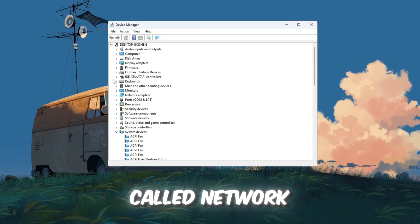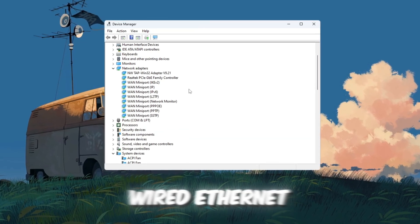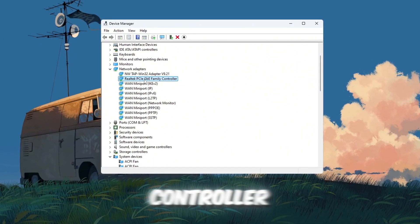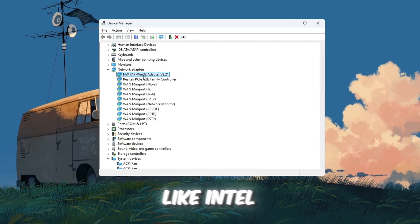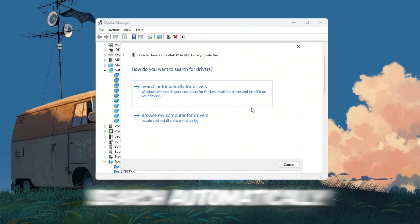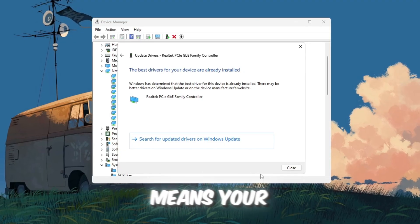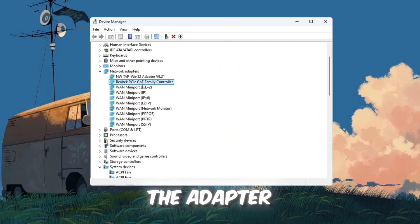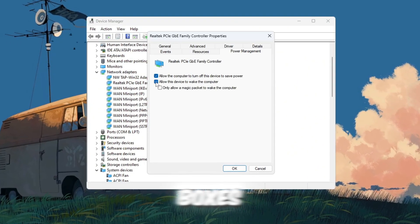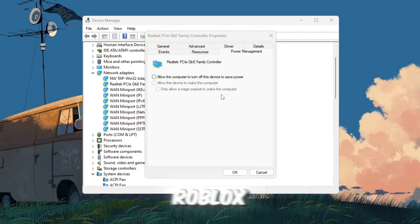In Device Manager, find the section called Network Adapters and click the arrow next to it to see all your network devices. If you're using a wired Ethernet connection, look for something like Realtek PCIe GBE Family Controller. If you're on Wi-Fi, it might say something like Intel Wireless AC. Right-click on your network adapter, select Update Driver, then click Search Automatically for Drivers. If it says you already have the best driver, that's fine — it just means your driver is up-to-date. Next, right-click the adapter again, select Properties, go to the Power Management tab, and uncheck all the boxes so your PC never turns off your internet adapter to save power. This will prevent random ping spikes while playing Roblox.